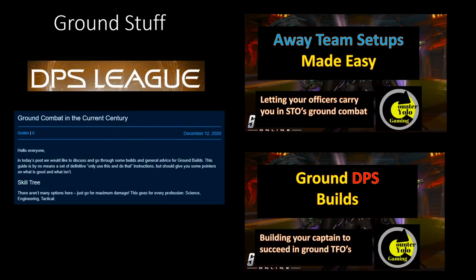If you only care about ground stuff, I've made two previous videos that have pretty extensively covered how to build for ground — both for your away teams to basically carry you in missions, and for doing TFOs on the ground. If you want to refine things further, the DPS League for STO did put out a post a couple of weeks ago about what they feel is the meta for ground combat, which refines things beyond my rough ideas in my ground DPS builds video.